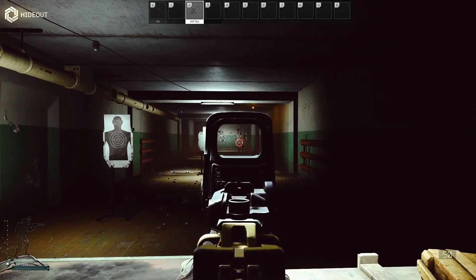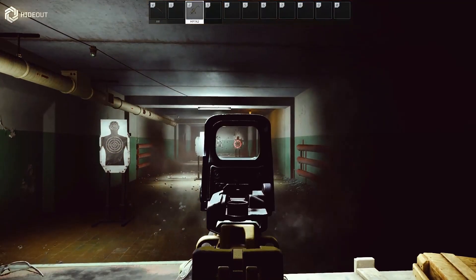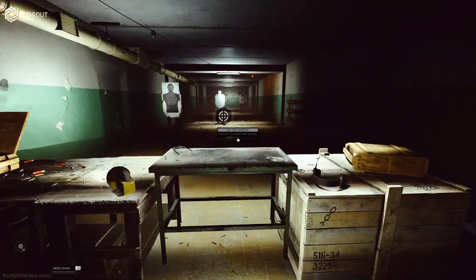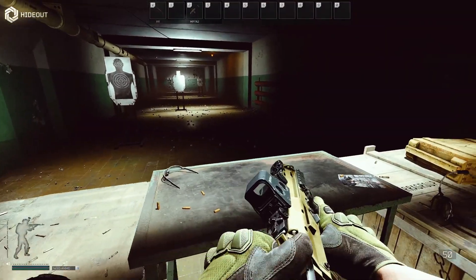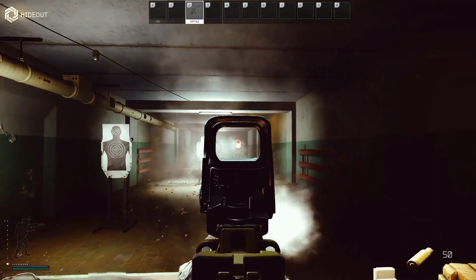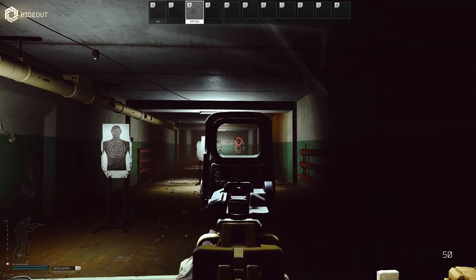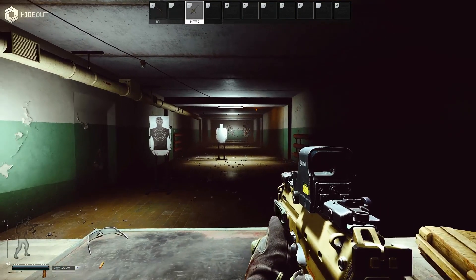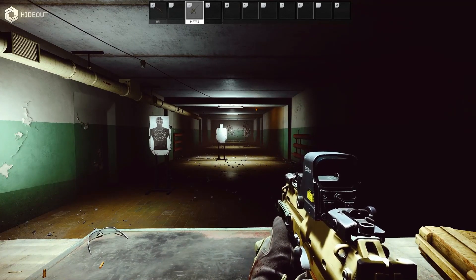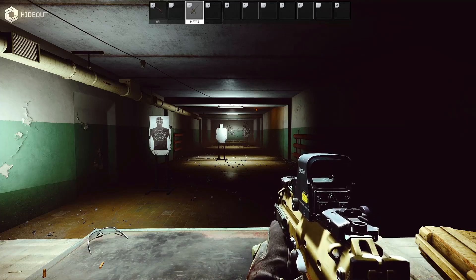I also wanted to show what it looks like without the suppressor since some people can't afford it. Without controlling the recoil it gives a similar kick — not much crazier. With recoil control, I can confidently keep shots on the neck-to-chest area. The suppressor is not needed; it definitely helps but it's not necessary.